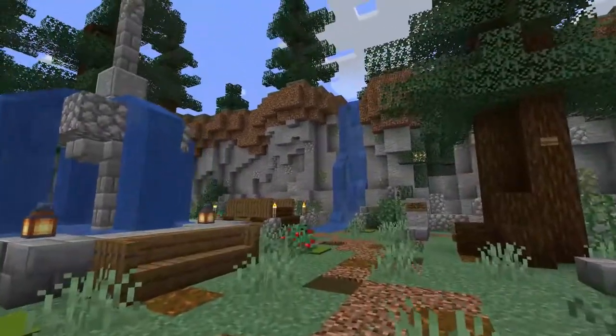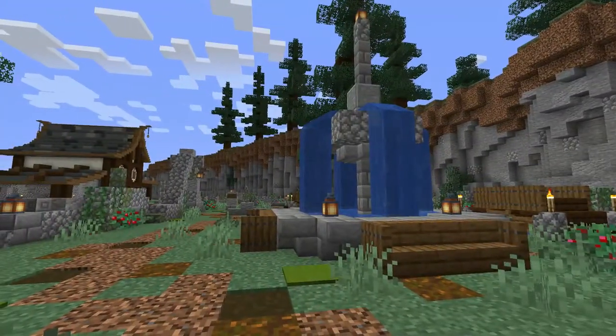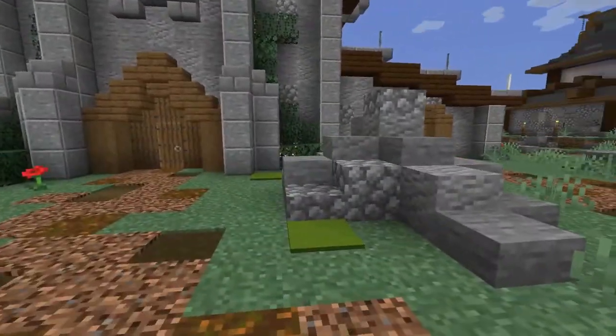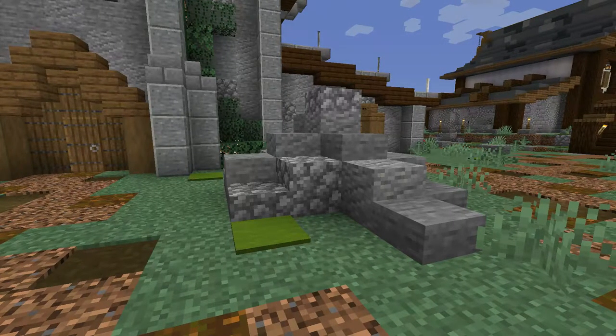The graveyard is also right next to the cliff, which is kind of just the border of my base. It makes the graveyard feel a bit more confined, which is quite nice. Coming back along the path, you'll see this rock here — I love to just place these down around the world to add a little bit of variance among the grass and a little bit of grey to it as well.